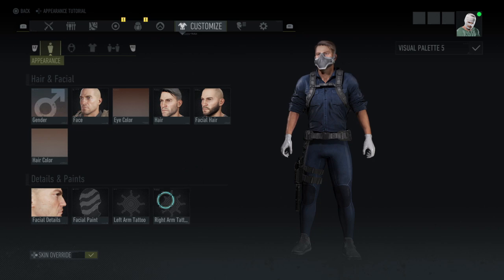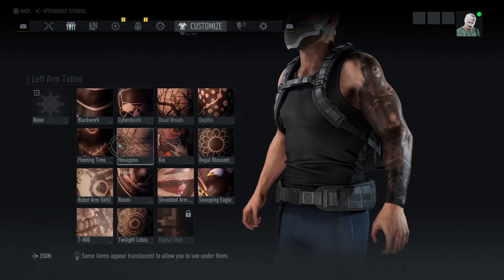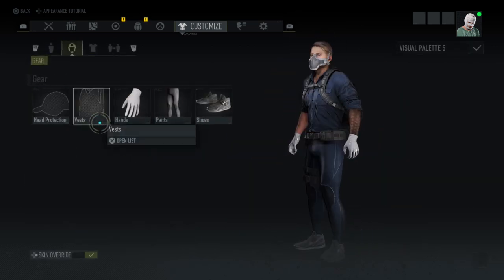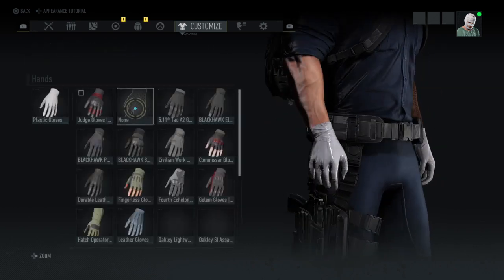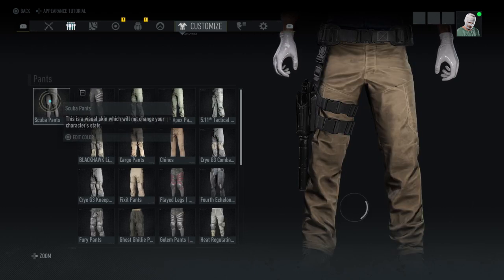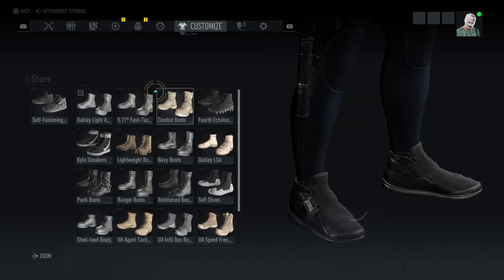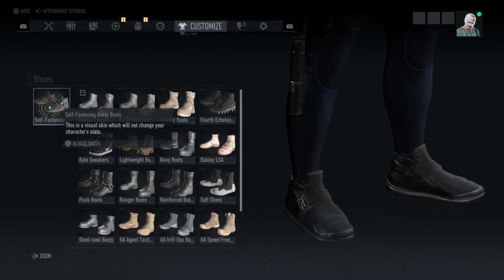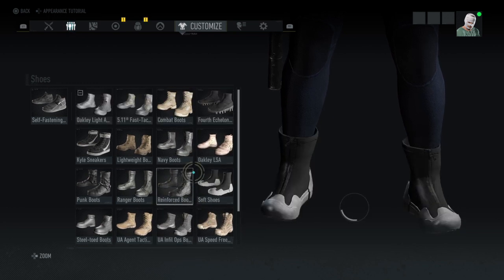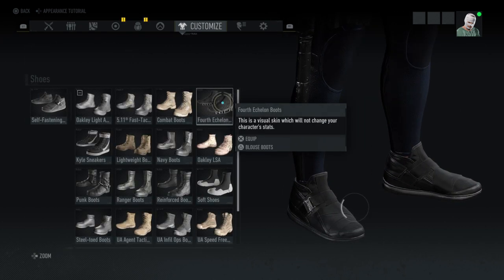No tattoos on my character, but you can run some if you want. The hands will be the plastic gloves, the pants will be the scuba pants in blue solid, and the shoes I'm running are the self-fastening boots. You can run a couple other ones — there are plenty of options, including the Fourth Echelon boots if you have them.